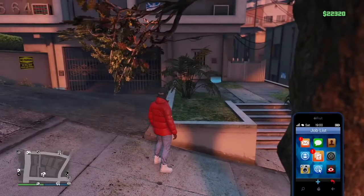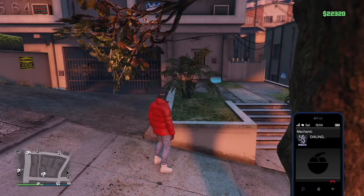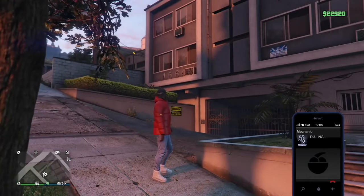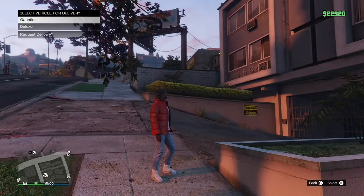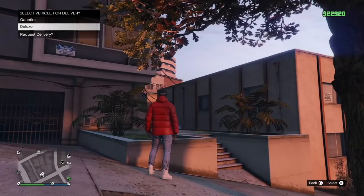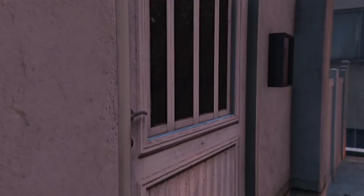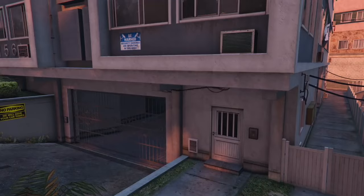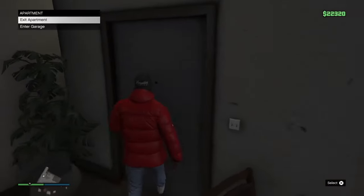Pull up your phone and call your mechanic. Request the Deluxo — or whatever car you're duplicating — from that new two-car garage. Remember the name of your two-car garage; mine is San Vito Street. As soon as you request it, run into the apartment as fast as possible — not the apartment garage, run directly into the apartment. The goal is to make sure the car does not spawn on the street while you're outside. Once inside, simply turn right back around and walk directly into the garage.